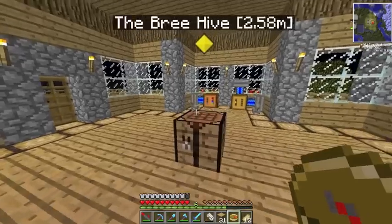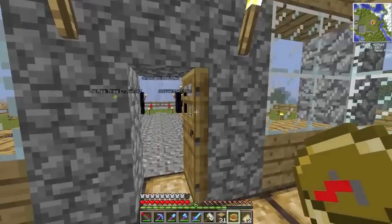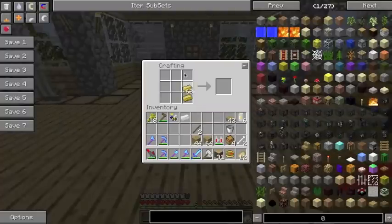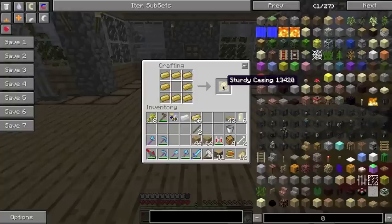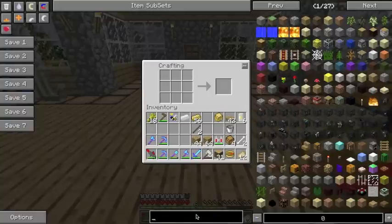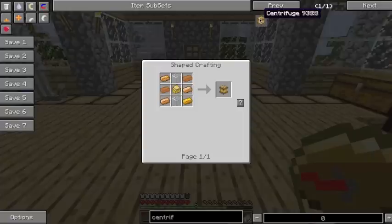I'm just going to get a little bit more bronze — got myself a stack, that should do me fine. You just make the sturdy casing as ever. Now to make the centrifuge, let me look it up. Centrifuge — it's glass and copper. Sorry, not bronze, copper. So I'm just going to go and get myself a little bit more copper because I'm incredibly unprepared. I've got myself some copper and some glass, so now let's make this thing.